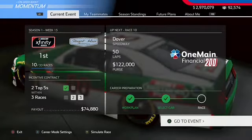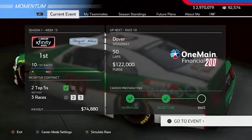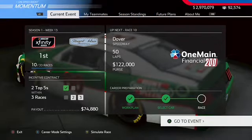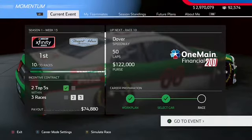Hello everybody and welcome back to another episode. Today it's the Xfinity Series. They head to Dover. It's 50 laps, $122,000 to the winner of today's race in the One Main Financial 200.